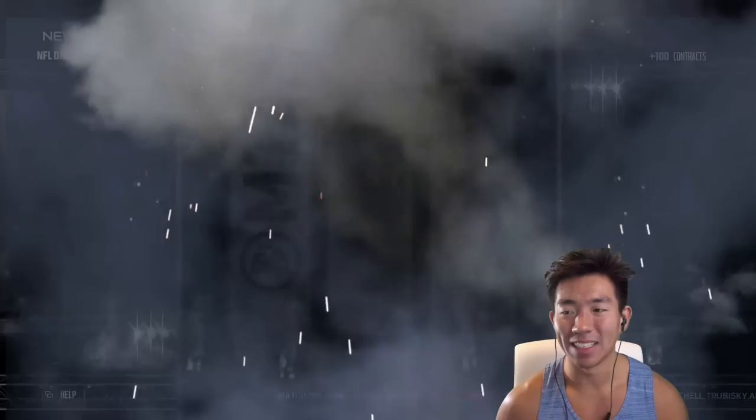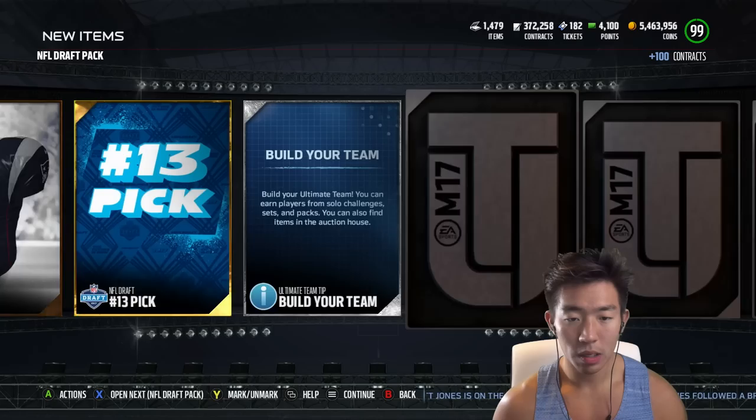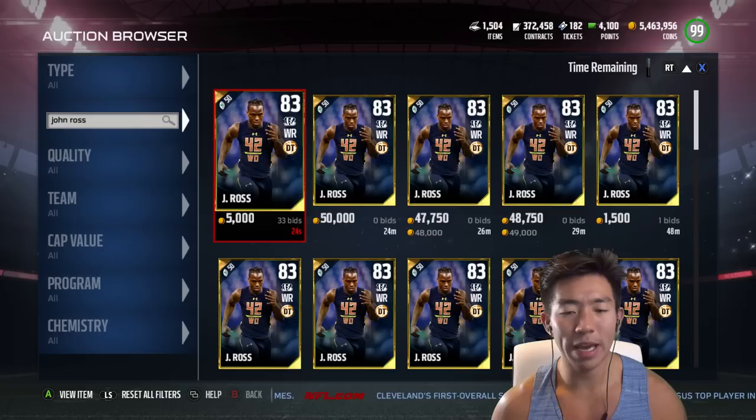I did an NBA 2K pack opening and I got seven diamond pulls — I'll put that video down below if you want to see it. Nothing — come on, I know we can get our hands on John Ross. Let's keep going — 85 Ryan Schrader. Flashback badge, I mean sure. Can we get lucky and pull a 90-plus overall? No. You guys know what that means — we are gonna drop bread for this John Ross card.